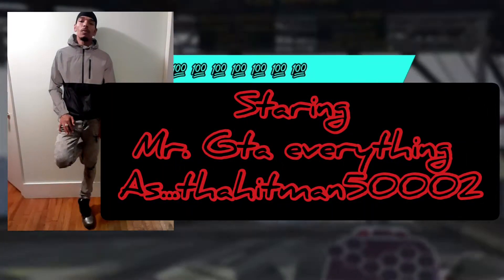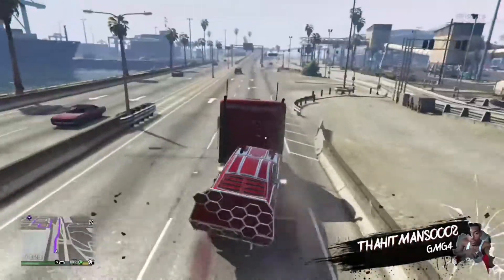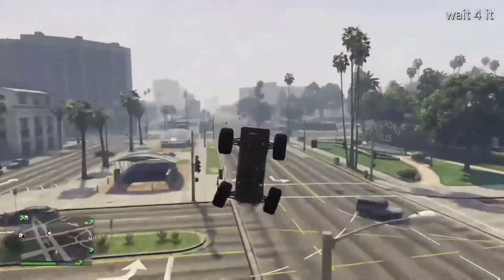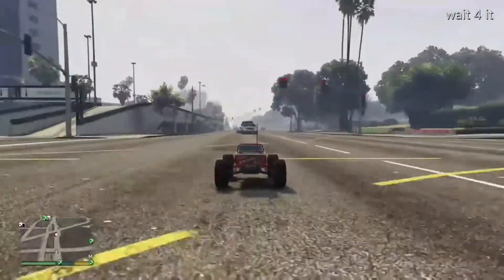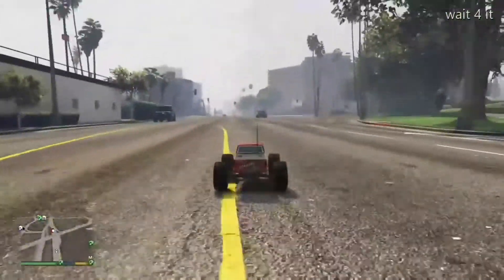Hello everyone and welcome back to my YouTube channel. In today's video I'll be showing you guys how you can hang upside down like a bat on your MK2. The requirement for this upside down glitch to work is a MK2 — this glitch works with a stock or upgraded MK2. With that being said, let's jump straight into today's video.